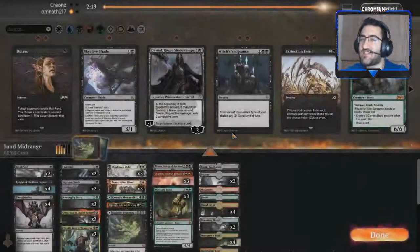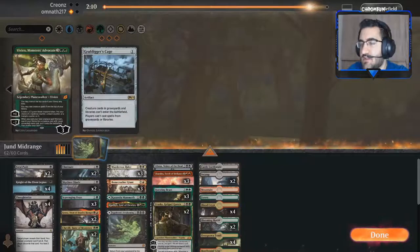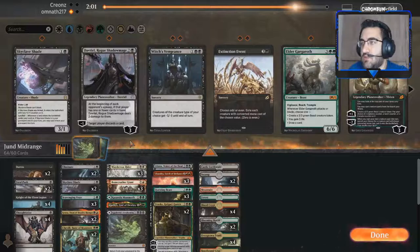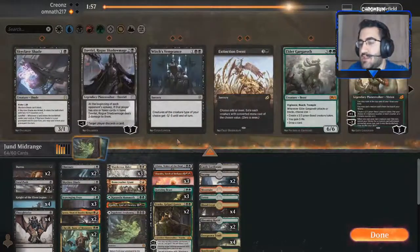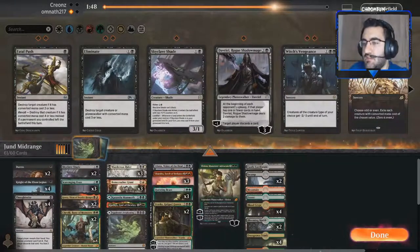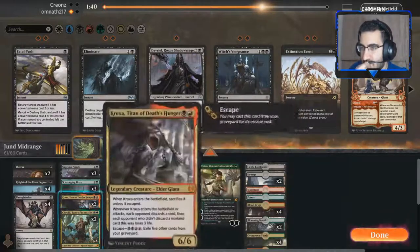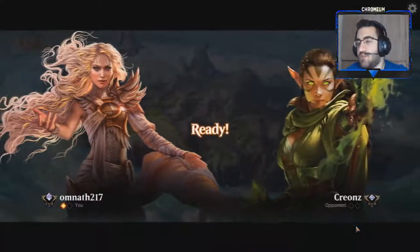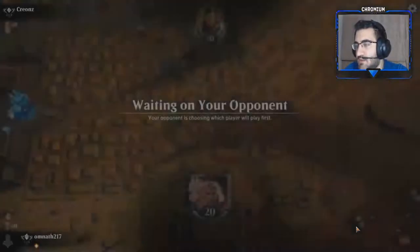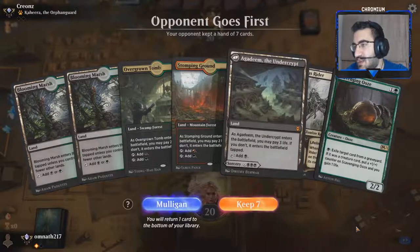Sideboarding for game two against Mono White Prison: Vraska comes in — she blows up Solemnity and Grafdigger's Cage. Vivien comes in too — she's just amazing. Fatal Push and Eliminate can come out because there aren't many targets. Considering more Skyclave Shade and cutting a Chevill since he doesn't have many targets for it, and some of his permanents have hexproof. I have mixed feelings about my kept hand — no disruption, no planeswalker. Weird hand to keep, but I'm going to try it.